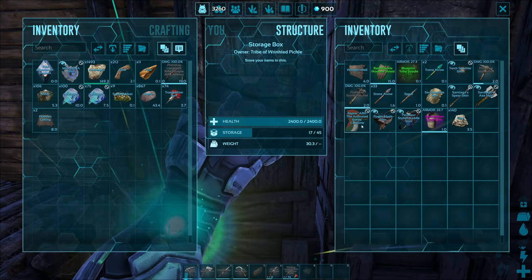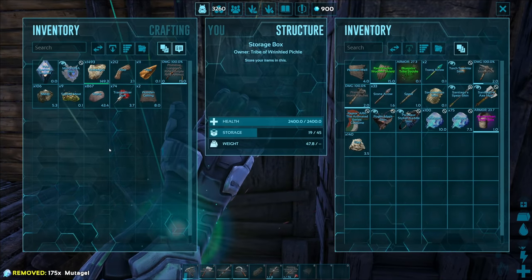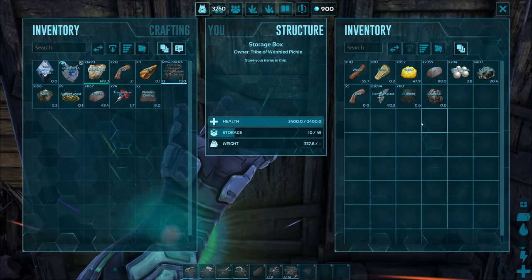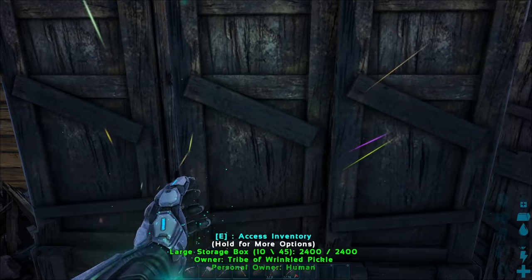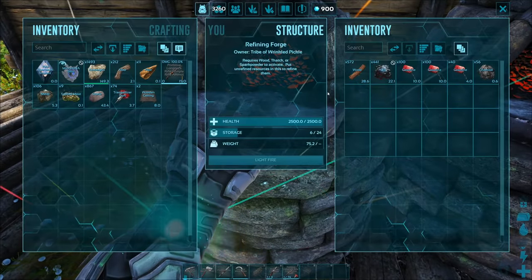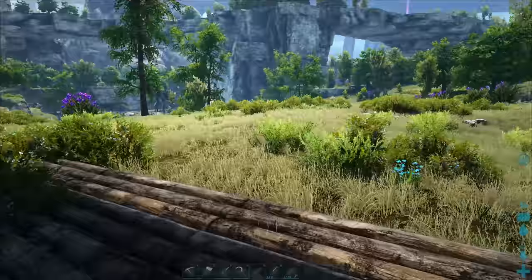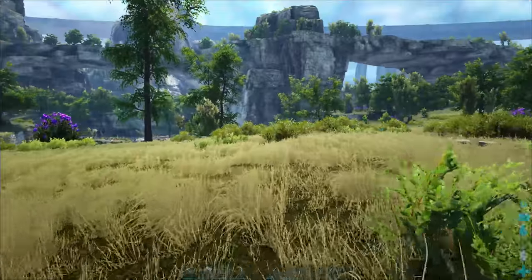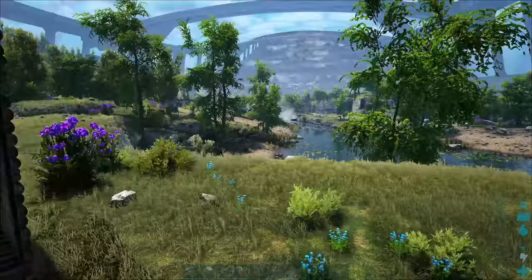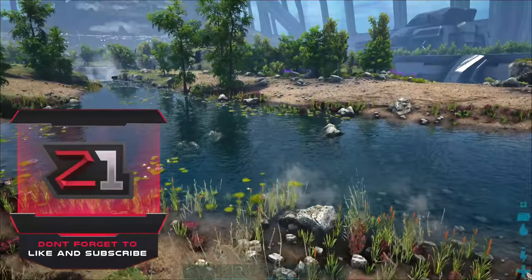I found a mutagel in the space biome — it depends on what the space biome is giving that day. I also found element shards, charcoal, obsidian, and most importantly, oil! We have 444 oil and a couple stacks of gasoline. Make sure you like, subscribe, and share the video, because the ARK series is hanging on by a thread — let me know if you're enjoying it.